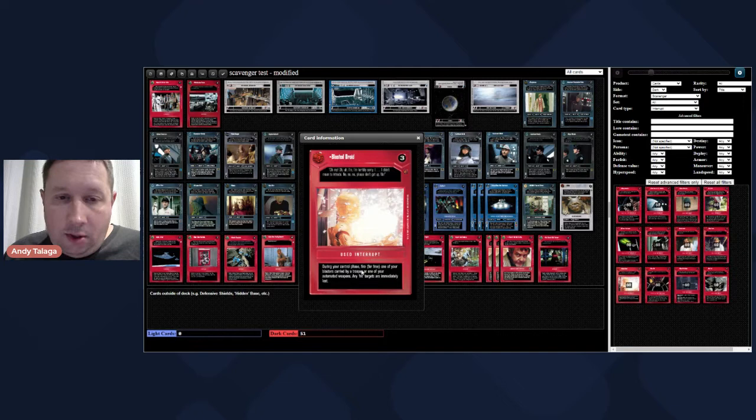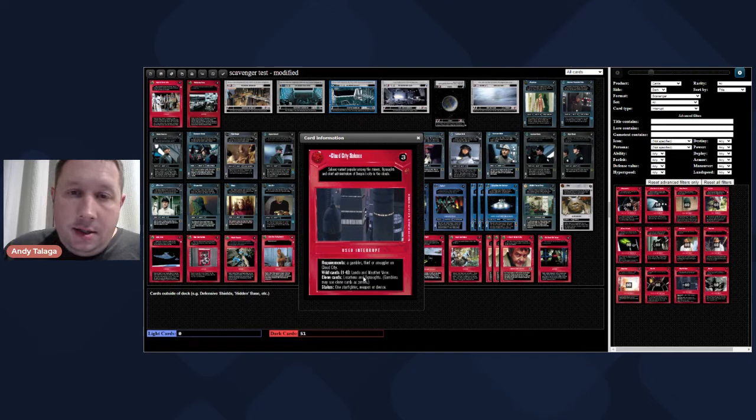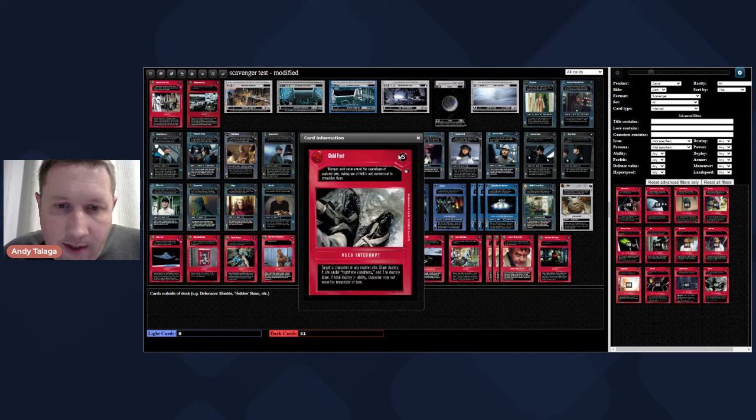Blasted Droid also works with the Blast Points imperial academy deck - during your control phase, fire for free one of your blasters carried by a trooper or one of your automated weapons, and hit targets are immediately lost. It's basically a used version of Sniper as long as it's a blaster fired by a trooper. Cold Feet is garbage. Close Call is garbage. Cloud City Sabacc is a deck I want to make at some point but not for this deck.